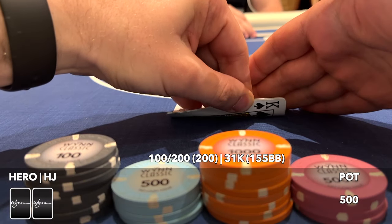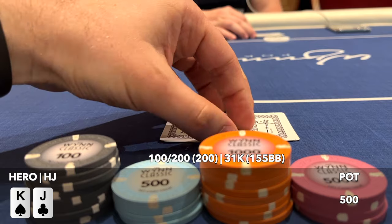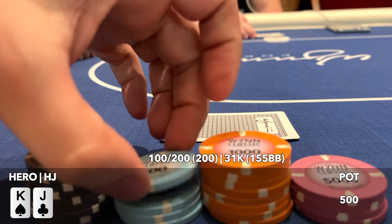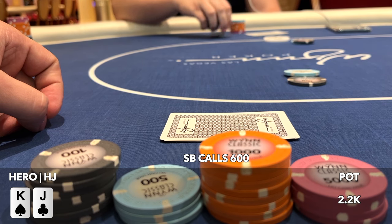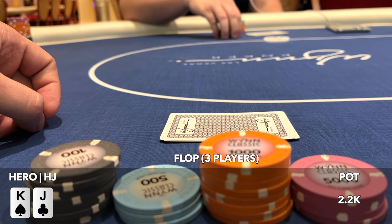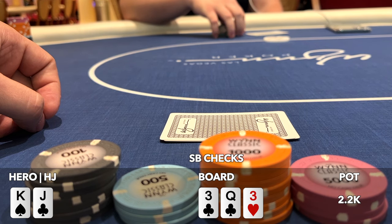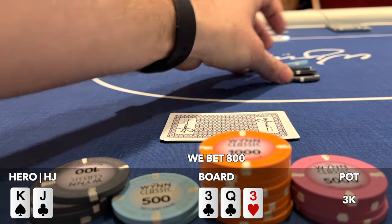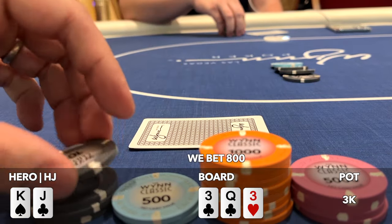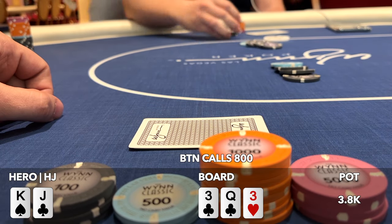In the next hand, we pick up king-jack offsuit in the hijack. Action folds to us, we raise to 600, and get called by the button and the small blind. We go three ways to a flop of three-queen-three with two clubs. The small blind checks and we make a standard continuation bet on this paired board, which is likely to have missed our opponents — though that likeliness decreases rapidly as both the button and small blind call.